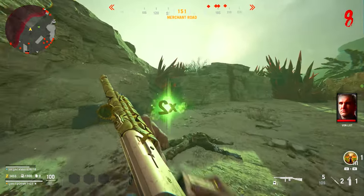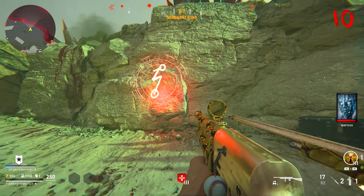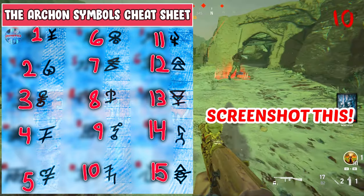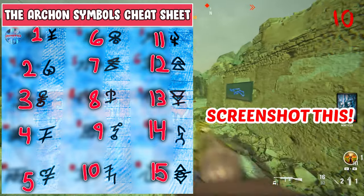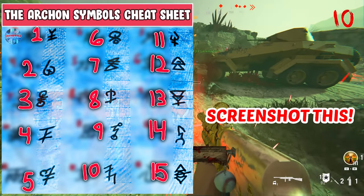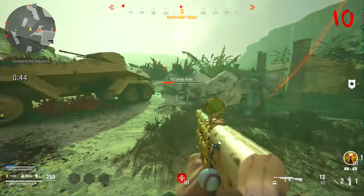Once you have a shovel, dig up a red orb in the Merchant Road. At this time I'd recommend having the red and blue perks at tier two or three and getting some armor from the crafting stations. Interact with the orb on the wall and symbols will flash — match these symbols on the floor in the order they appeared. I name them things as they go, like 'guy,' 'Z,' 'H,' something like that.